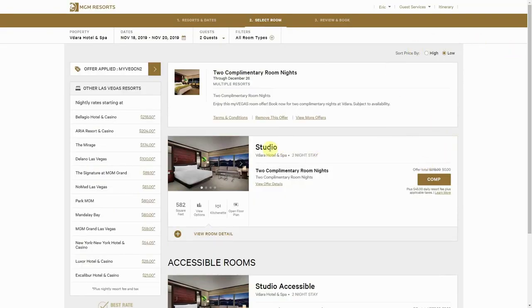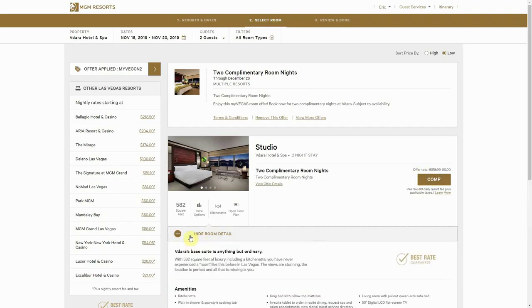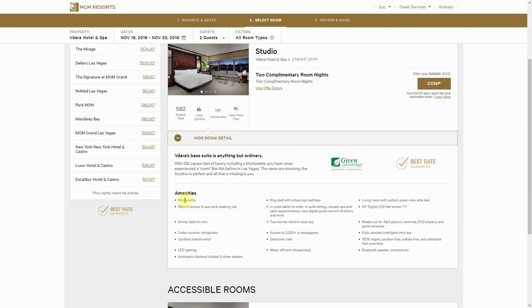Now we get to select the room. The studio is the base level room we get for the comp, so we'll go ahead and select that. We can also check out the amenities — it does have a kitchenette, so it'll have a mini fridge in there.